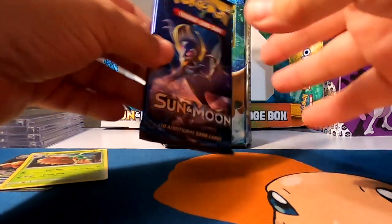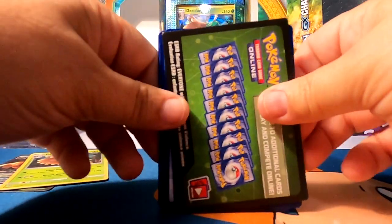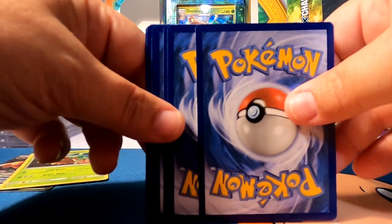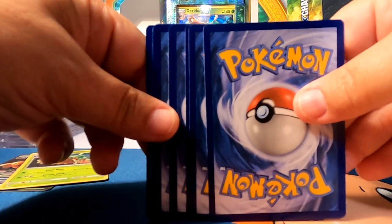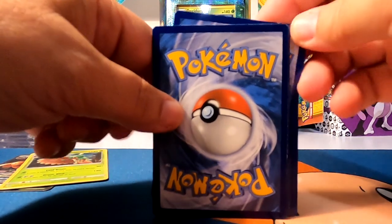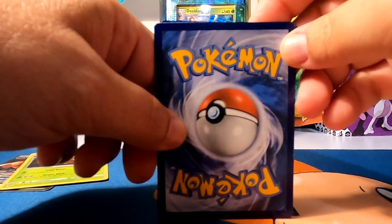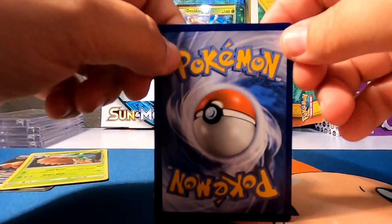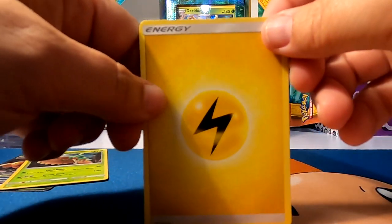Our next Sun and Moon pack. There's a track hand right there. Okay. Our energy for this pack — Papa Mom picks Metal. I think I'm gonna go with Leaf. And it is... Lightning.